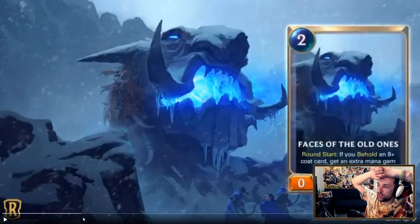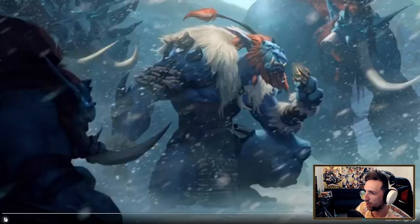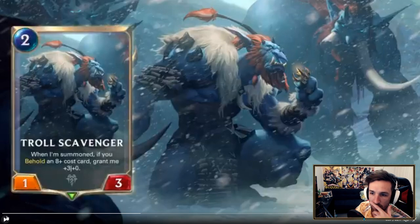Round start: so if you behold — if you have on field or in hand an 8-plus cost card — get an extra mana gem this round. 2 mana 0/2. We'll just smash through these.